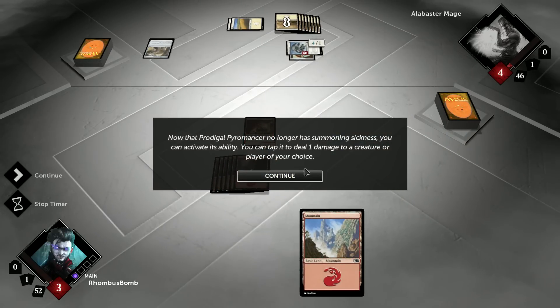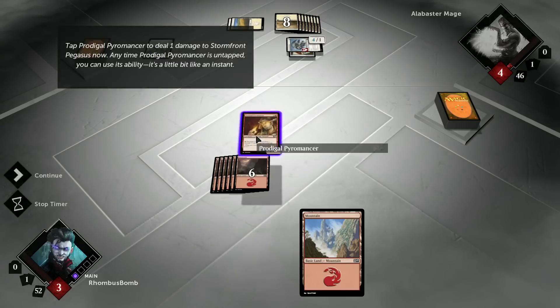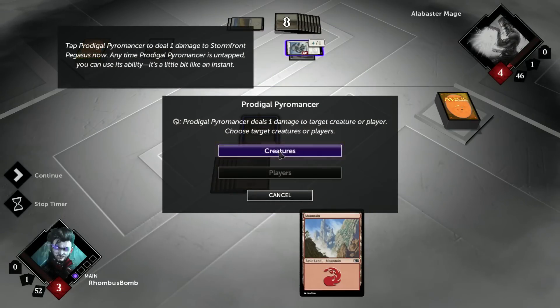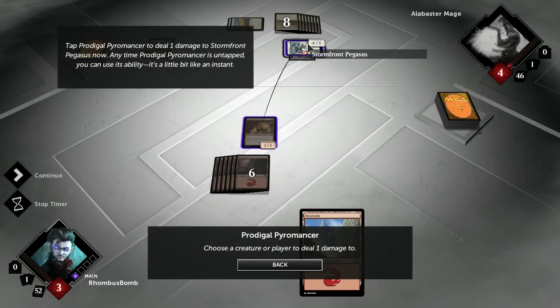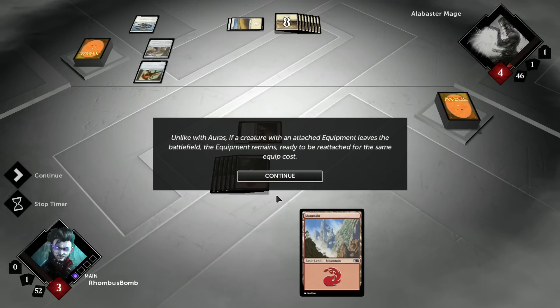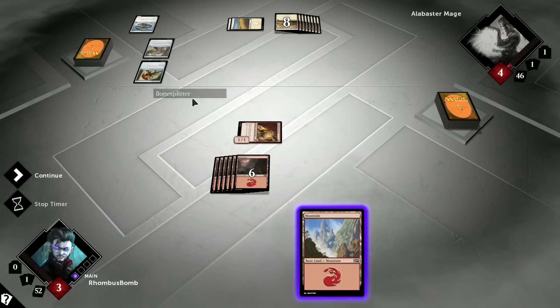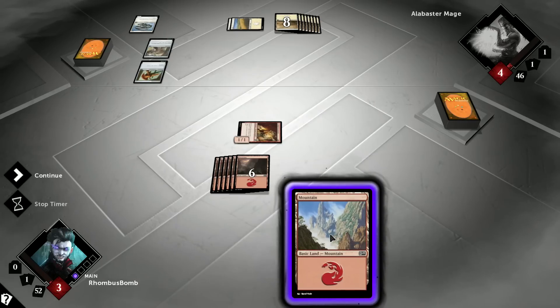Now that our Pyromancer no longer has summoning sickness, we can go ahead and activate its ability here. Go ahead and tap it, target a creature. Let's take out this Pegasus. Unlike auras, if a creature with an attached equipment leaves the battlefield, the equipment remains, ready to be reattached for the same equip cost. As you saw, we took care of the Gargoyle, but the equipment just moved over to the side. It doesn't get destroyed unless we have something that specifically destroys that equipment. Let's go ahead and put out our mountain.